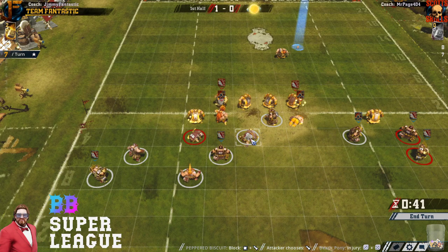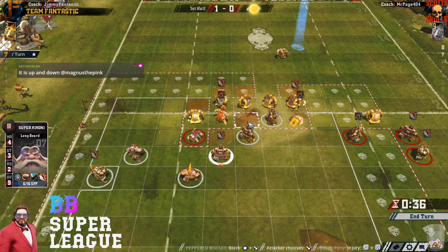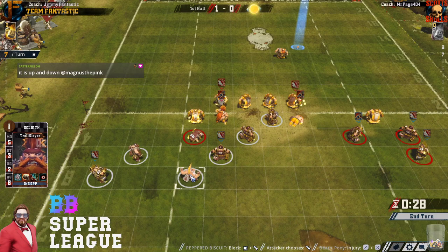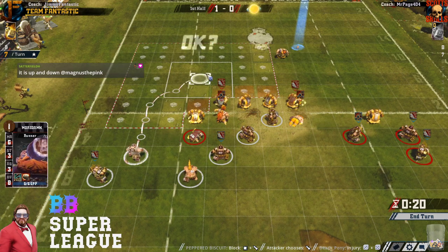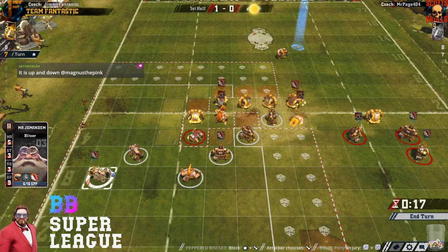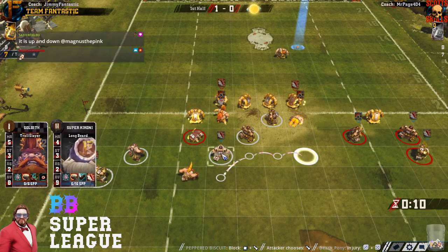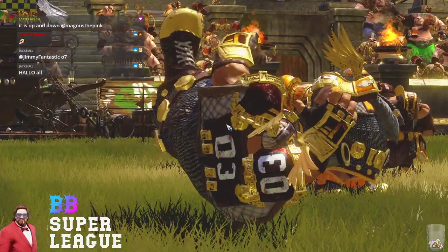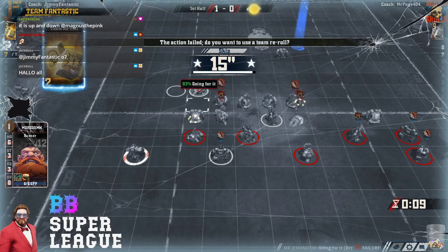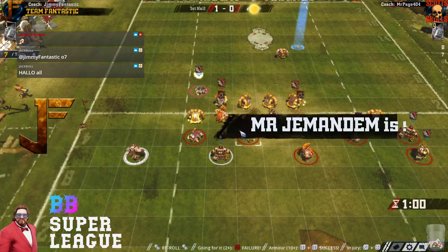I didn't like the split that Mr. Page did there. I'm not a terribly good coach — never mind dwarf coach, which I've played once or twice. He did set up that nice little chain to get the 1D blitz on the ball early, which was nice. Jim failing his first GFI of the several he wanted to make — he's got the re-roll for it, but he snakes it. That's going to end Jim's shot at the counterscore threat.